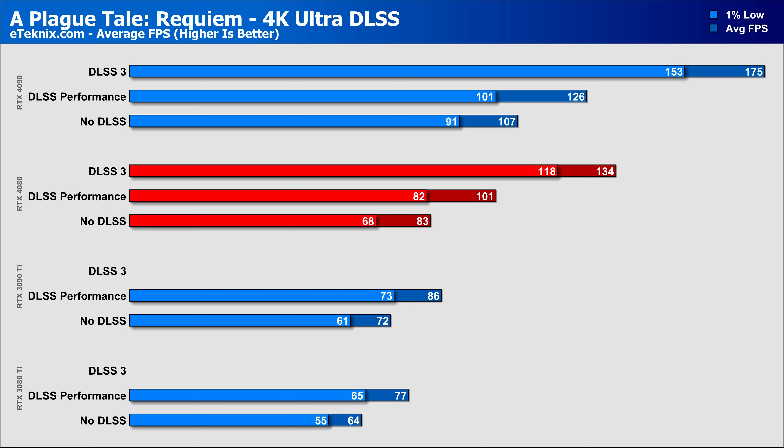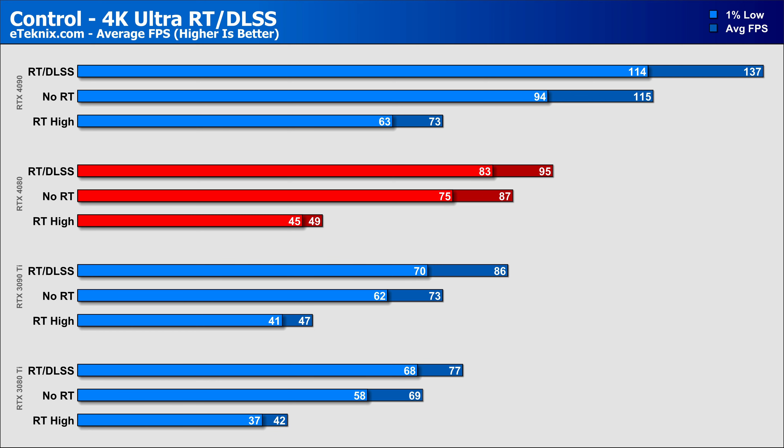For those who don't know, DLSS 3 is the latest upscaling technology from Nvidia — successor to DLSS 1, 2, and 2.4. It's made possible by next-level AI computing to create additional frames within games via the new Optical Flow Accelerator, only found on the RTX 40 series, in addition to existing features like Super Resolution coupled with Nvidia Reflex. Support is still somewhat thin on the ground, but more titles are starting to implement it, along with ray tracing for that extra level of immersion.